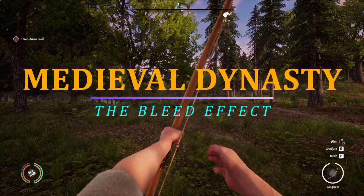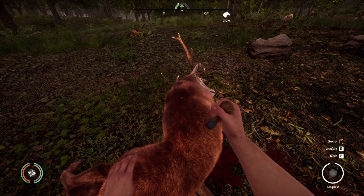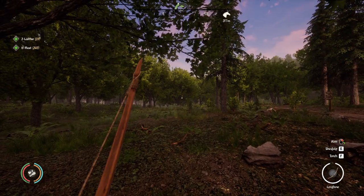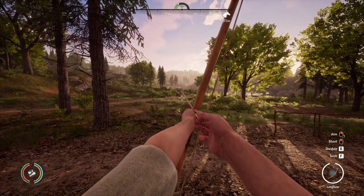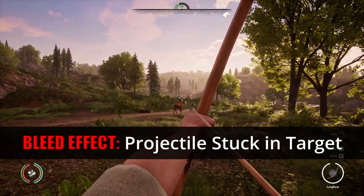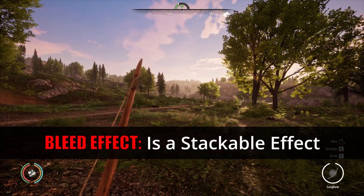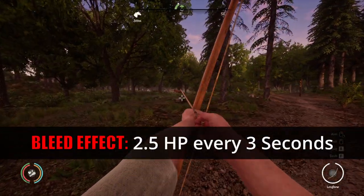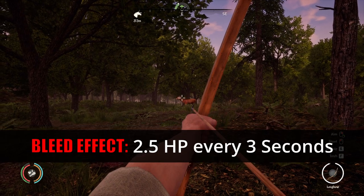Bleeds. Bleed effects are applied when a projectile sticks into the target, and the only projectile excluded from this list is the throwing rock. The chance for a projectile to stick into a target and cause a bleed is random — the projectile will either stick or it won't. Bleed effects persist as long as there is a projectile stuck in the target. The more projectiles that are stuck in the target, the more damage they take. Once a bleed effect is applied, it will deal 2.5 health damage per 3 seconds for each projectile stuck in the target.